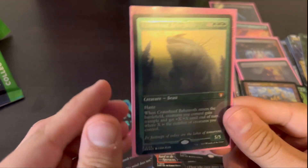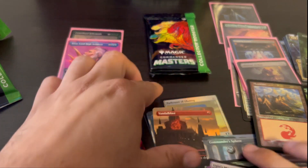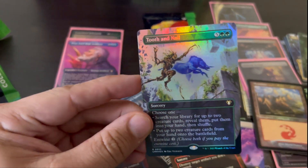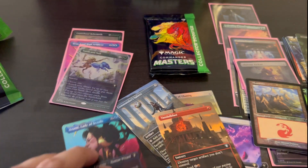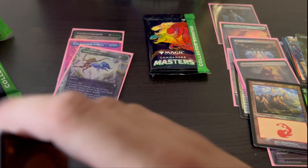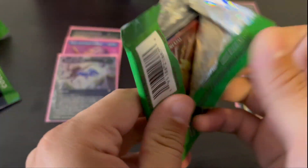Check that guy out — Craterhoof Behemoth, foil etched. And we've got Urza — not bad, he looks pretty distinguished. I don't think Vandal Blast is worth a ton, but it's been reprinted before. Tooth and Nail — I'm honestly not sure, but I'm probably just going to sleeve it up anyway. Not bad. That Craterhoof is around $50 right now, so definitely a solid addition to the pile.